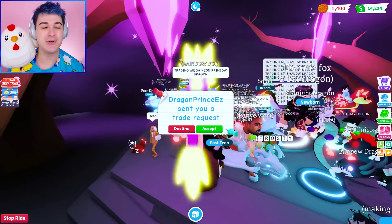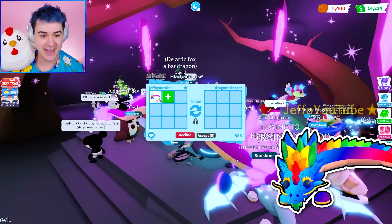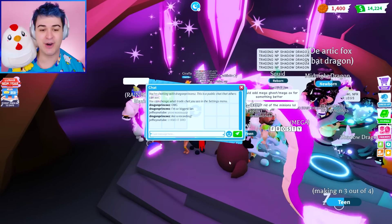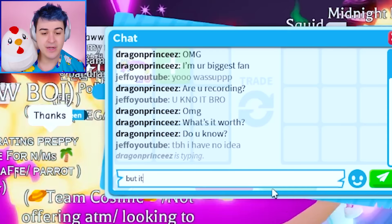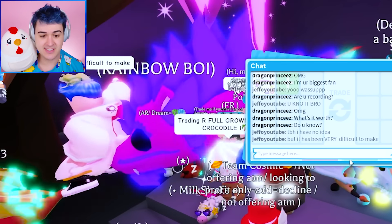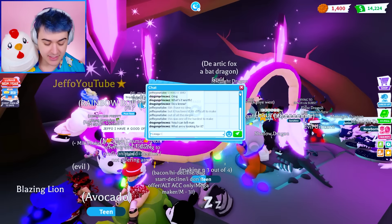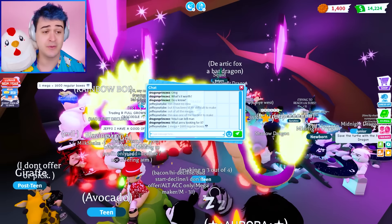Trading Mega Neon Rainbow Dragon. This guy's name is Dragon Prince — I feel like this is a really good start. Maybe he's interested in the Mega Rainbow Dragon. To be honest, I have no idea what it's worth, but it has been very difficult to make out of all the Megas. This was one of the hardest to make, especially to make it fast. It was actually wild. I'm gonna say one Mega equals 1,600 regular boxes, and then I'm gonna just put a skull, because we're completely deceased.